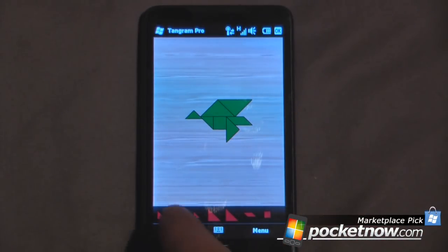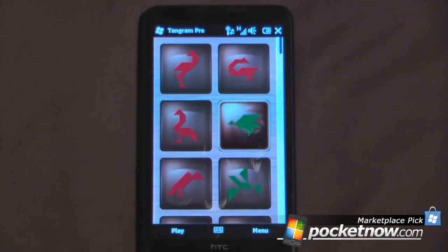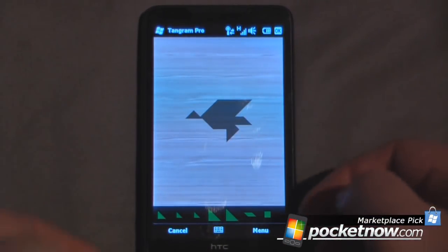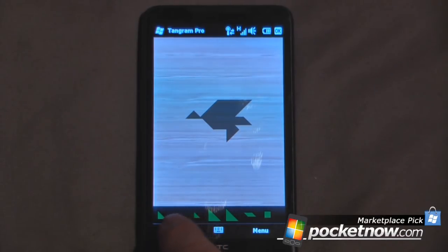The cool thing about this, though, is I can go cancel, and now if I want to attempt it again later, I can just go back. All the pieces are, of course, not on the Tangram anymore, so we can go cancel again.